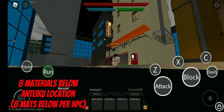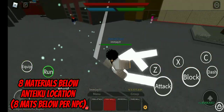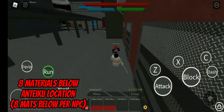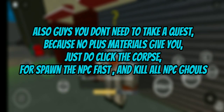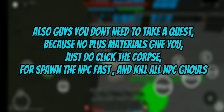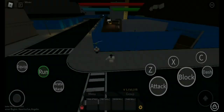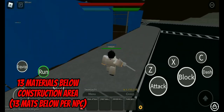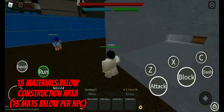If you level 30 below, I suggest grind here first, but you can only get 8 materials below. Also guys you don't need to take a quest, because no plus materials give you, just click the corpse for spawn the NPC fast, and kill all NPC ghouls. I suggest this area because this construction area gives 13 below materials, so not bad because getting materials is so hard.